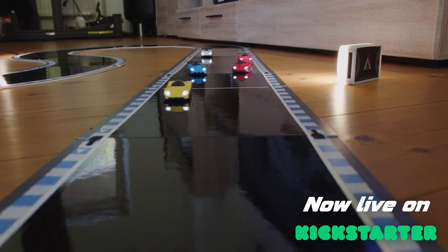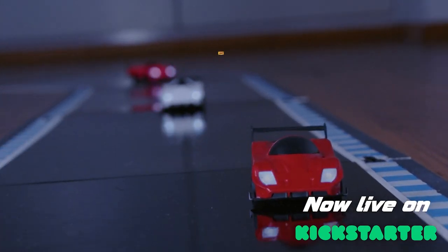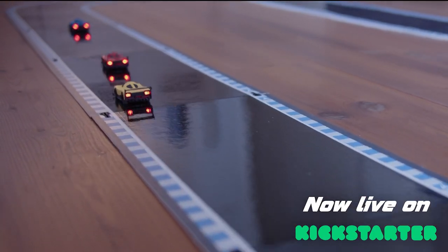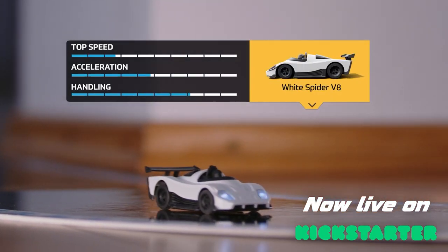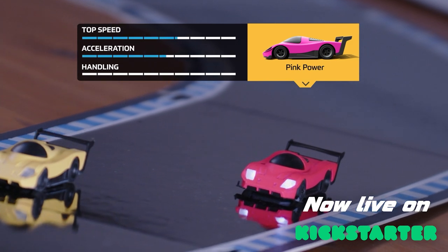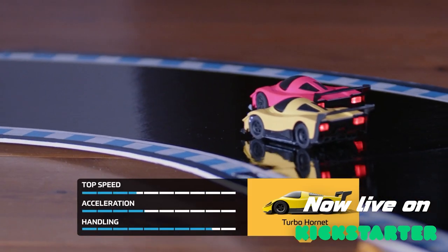With the acceleration of your Flat 6T, it's easy to win the start. Hyper-C can show off its top speed on the straights. And White Spider is a real cornering beast with its maximum grip. Stay on the racing line and pass your opponent. Don't get too excited — the Turbo Hornet can rely on its ceramic brakes.